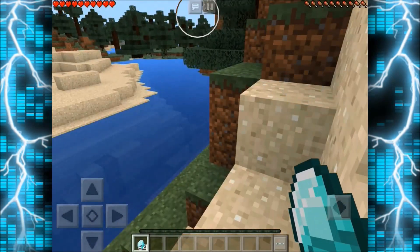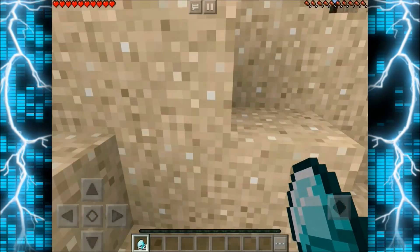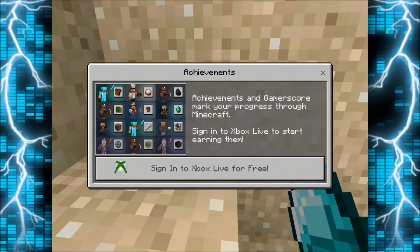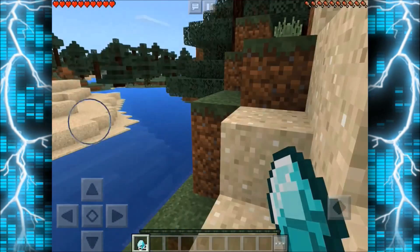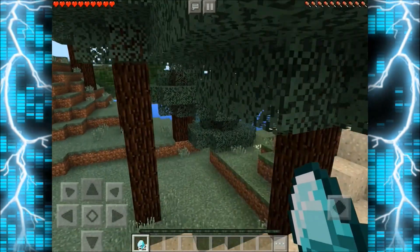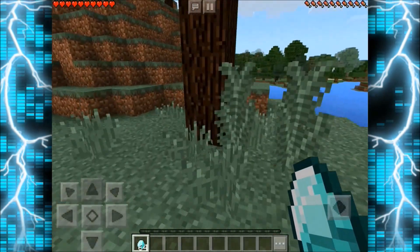Oh, I just got a message — 'giving diamond to me.' To use achievements, you need to be signed into Xbox Live. But let's just pretend I'm signed in. My achievements were on, I got diamonds — look at that.